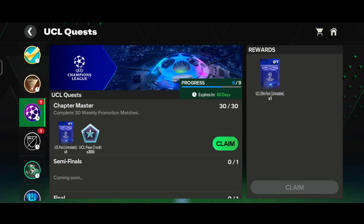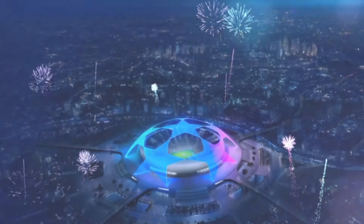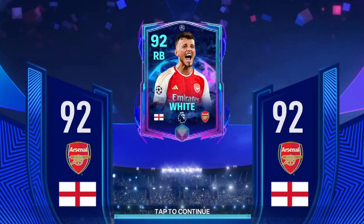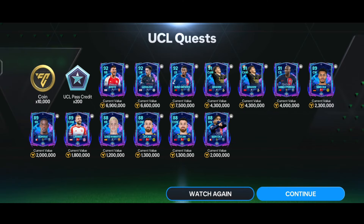Now we're in the UCL quest section. Let's claim the UCL pack under the chapter master section. The walkout is an England right back from Arsenal - we got the 92-rated right back White. This is the second time I'm getting White in this account. Along with that we got Grealish, Nuno Mendes, Brahim, and Danilo Ferreira - not a great pack overall.